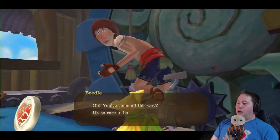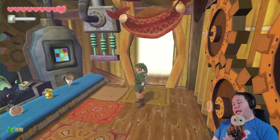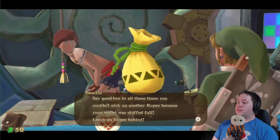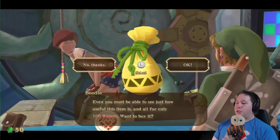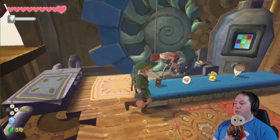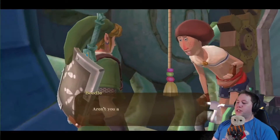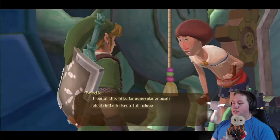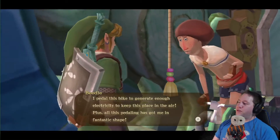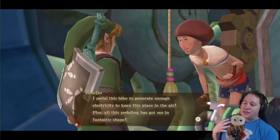Why do you have a heart container, sir? Oh, you came all this way. Beetle's air shop has everything you could want. Please take a look around. Now I wish I had more money, because that is a wallet upgrade right there. Extra wallet — amazingly useful. You can carry an extra 300 rupees. I don't have enough money, Beetle. You have a pouch upgrade. You have a bug net that I need.